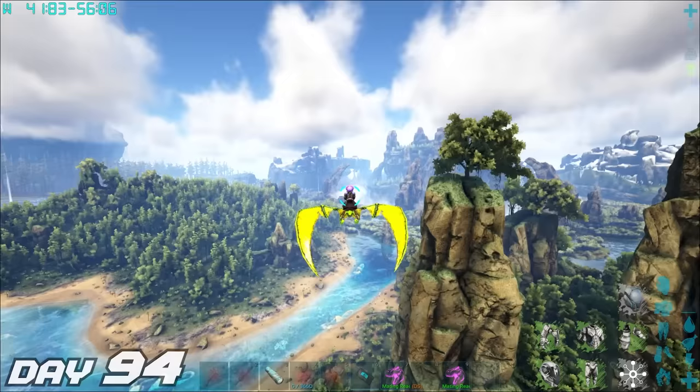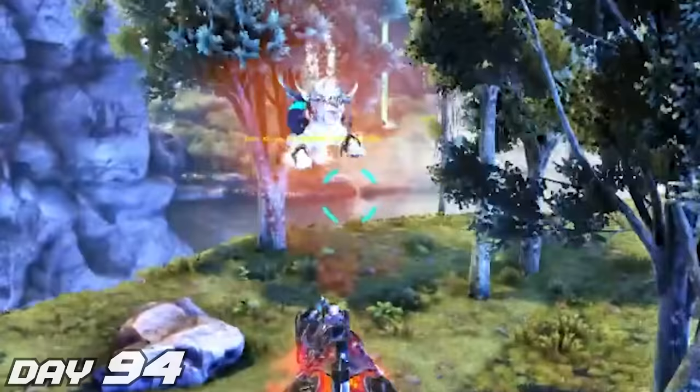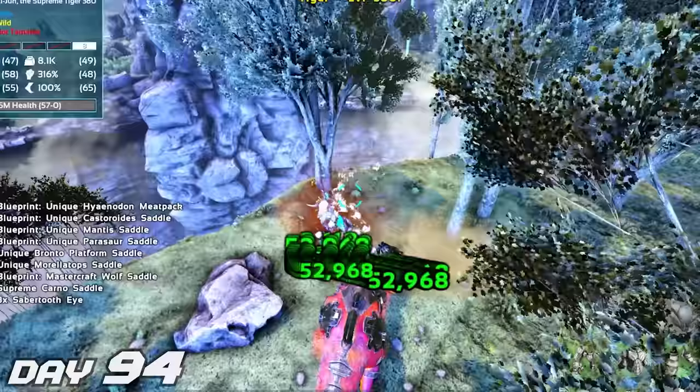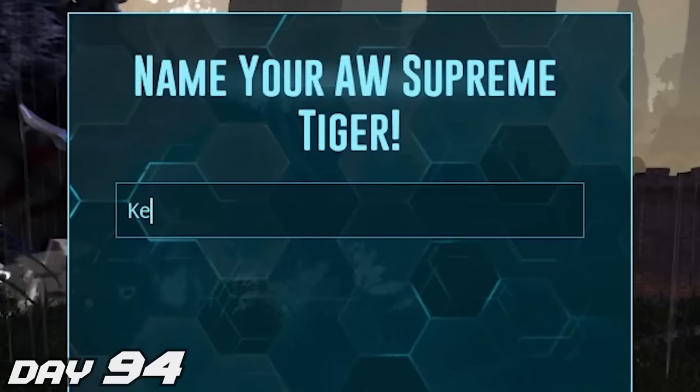Wait — we almost forgot about one side quest we set for ourselves earlier. I wanted to evolve my alpha saber-toothed cat. With all the extra time, I went out to find Kijun, the supreme tiger, and murder it for its eyes. With this we can now evolve my alpha saber. I'd like to introduce you to my supreme tiger — we named him Kevin. Isn't he cute?